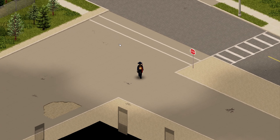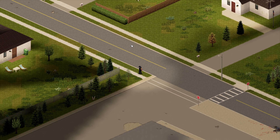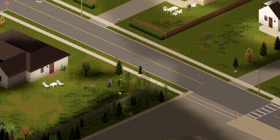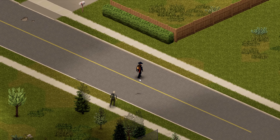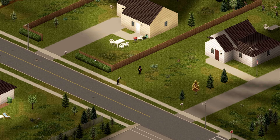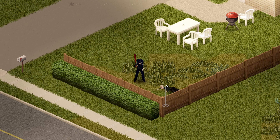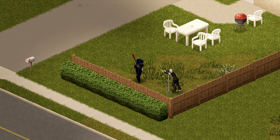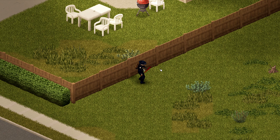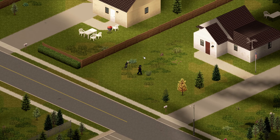Fences will stagger zombies, but be careful — after falling over a fence they will try to lunge at you, which can stun or knock you down. That is not beneficial when dealing with big hordes. As you can see, the zombie fell over the fence and tried to lunge at me, but I backed away far enough. If he had managed to hit me, I would have been stunned and unable to do anything.